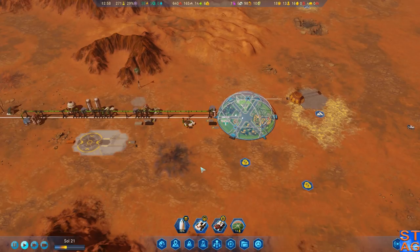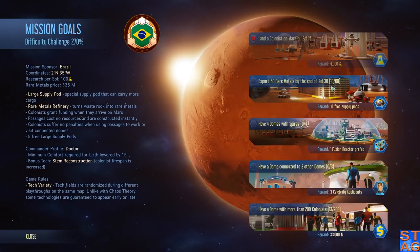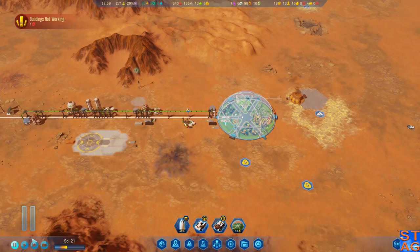Hello everyone, welcome back to Martian Carnival, the Brazil playthrough in Surviving Mars. We got the Space Race DLC loaded. In the last episode, we got some colonists down on Mars. We are not going to hit two of the colony objectives — these are new in the DLC. Landed colonists on Mars by Sol 15, we missed it. We actually got one late on Sol 15. We're not going to get the 60 rare metals by the end of Sol 30, but we're going to go for the others at least.